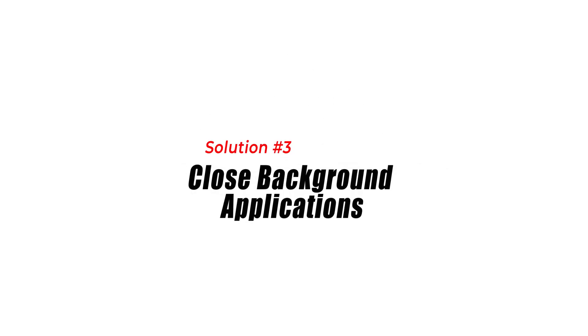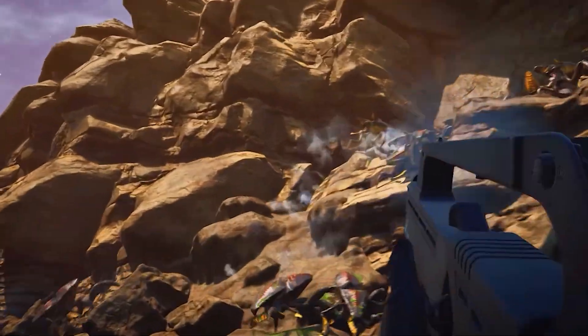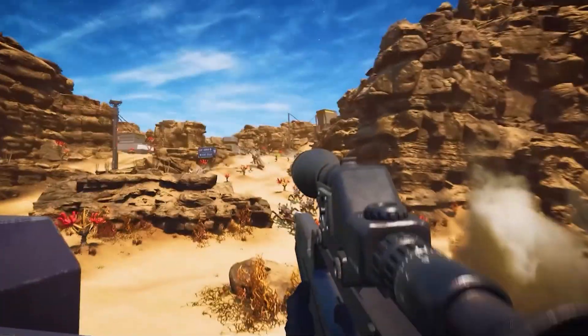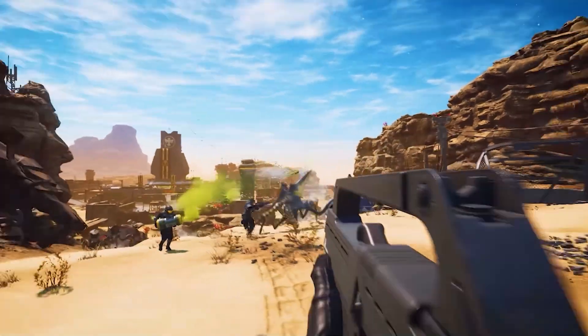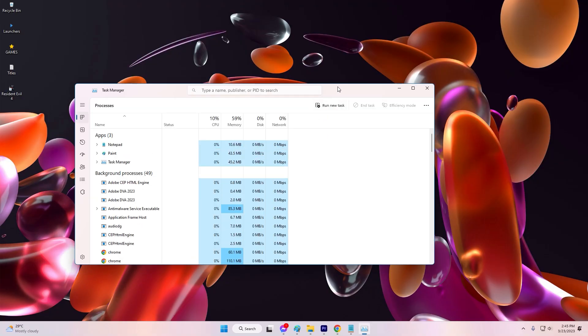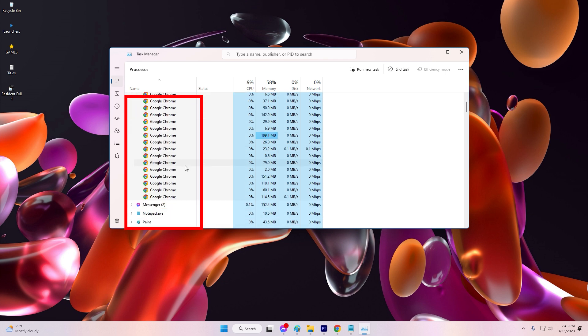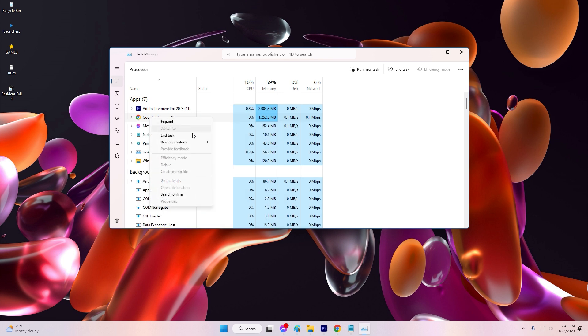Solution 3: Close Background Applications. Background applications consume system resources such as CPU and memory, which can reduce the available resources for the game, resulting in lower FPS. Closing unnecessary applications ensures that more system resources are allocated to the game. To do this, open the Task Manager, navigate to the Processes or Details tab, identify and select any non-essential applications or processes, then click the End Task or End Process button to close them.